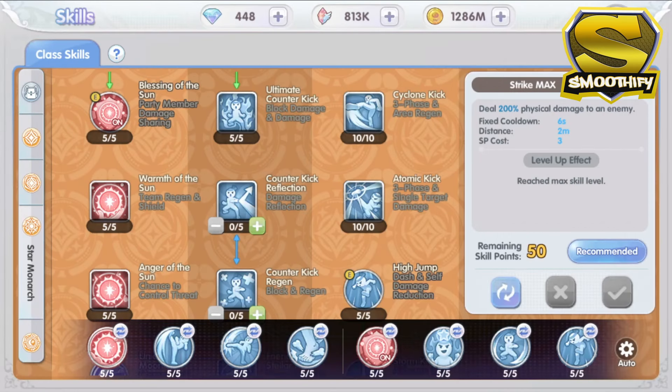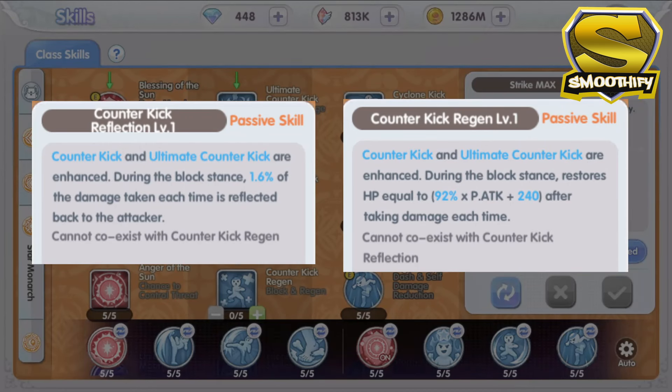Moving on to the next two passive skills for the Counter Kick, which are the Reflection and Regen. These are interesting passive skills because one can reflect the damage while in the blocked stance, and the other has a regen effect while taking damage. You also have to note that these two skills cannot coexist — meaning, when you use the Reflect passive skill, you can no longer use the Regen skill and vice versa. So make sure to pick the passive skill that is more inclined with your build. For me personally, I would rather take the Regen skill over the Reflect skill, because at max level you can only deal 8% reflect damage. But then again, it's up to you on which skill to pick.